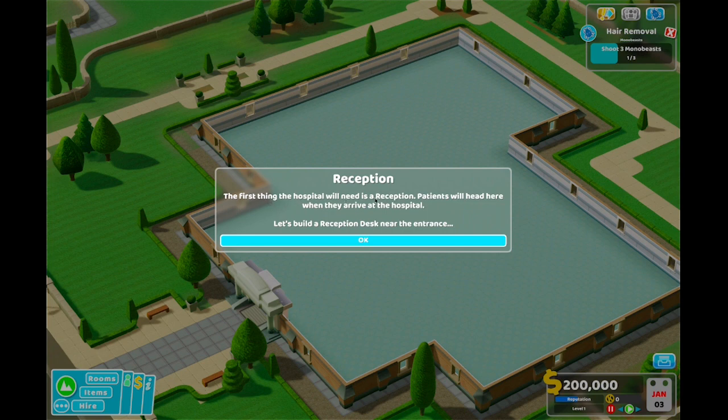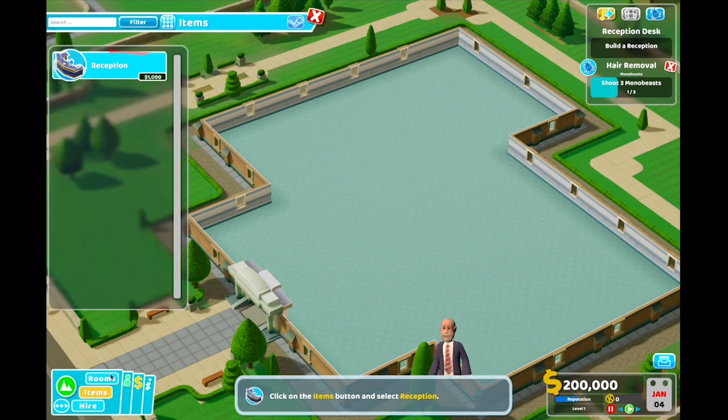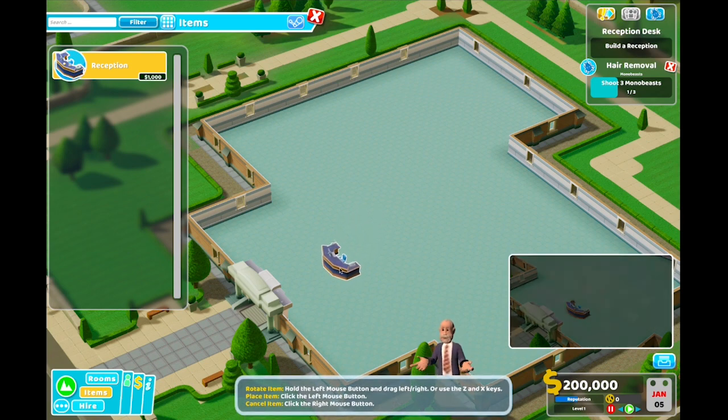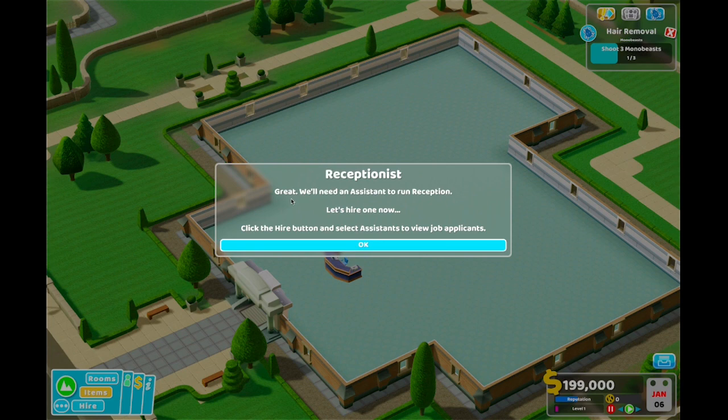First thing the hospital will need is a reception. Patients will head here when they arrive at the hospital. Let's build a reception near the entrance. This looks a lot different than Two Point Campus.